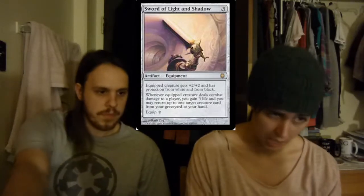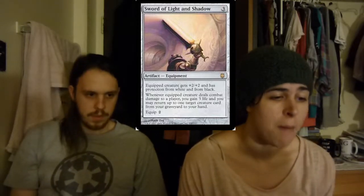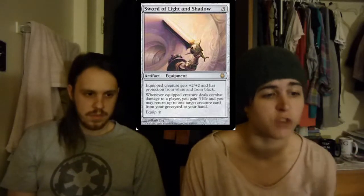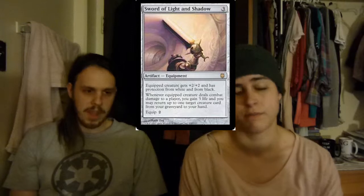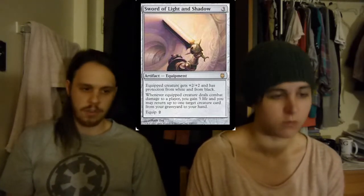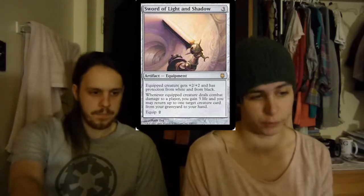Then we have Sword of Light and Shadow. I like this one a lot as well because it's protection from white and black, which is good because black has a lot of really awesome removal. Then you get to gain three life and you can return up to one target creature from your graveyard to your hand, which is awesome. Getting things out of your graveyard in this deck is a little difficult and this is a great way to do it.